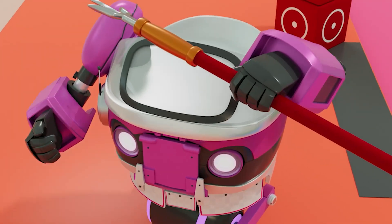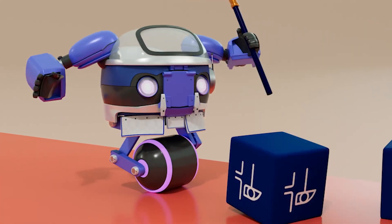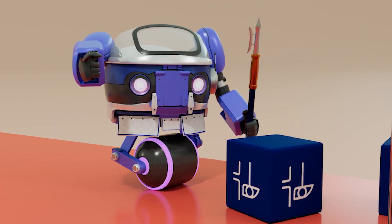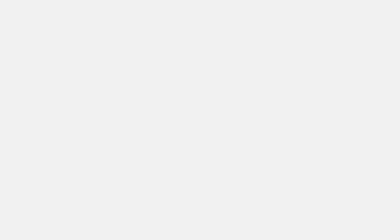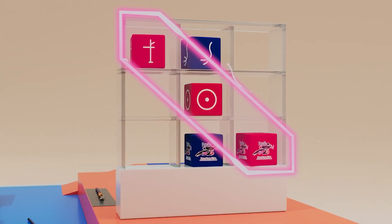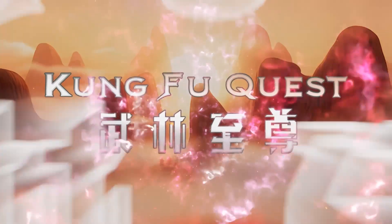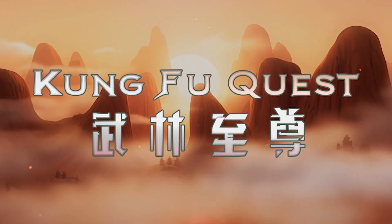To make the competition even more exciting, each team can knock down their opponents' Kung Fu scrolls to deduct points from them. The first team to align three scrolls vertically or diagonally will be crowned Kung Fu master and achieve absolute victory. Kung Fu quest awaits you at ABU Robocon 2026 Hong Kong China.